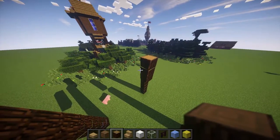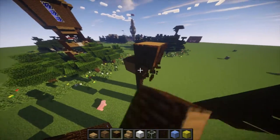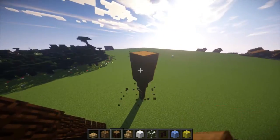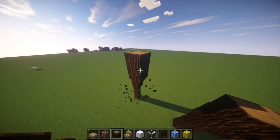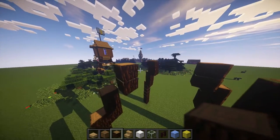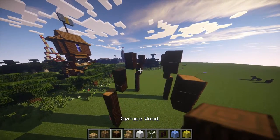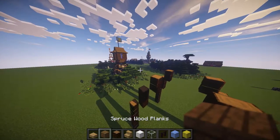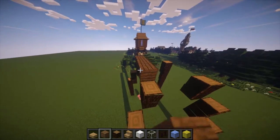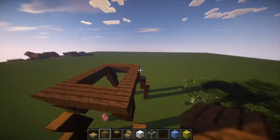Since we are done with these pillars, we can then continue on. Do the same thing but with 2, just like that, on all 4 corners once again. You can really do this out of any material you want — I just like these materials with the color scheme. After we are done with that, what we want to do now is build a 5x5 box on top, here, just like that. Perfect.